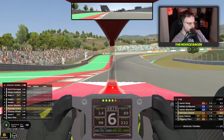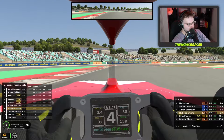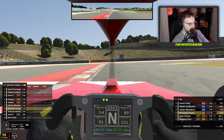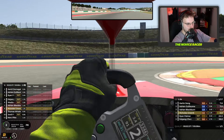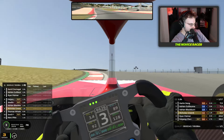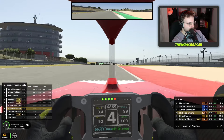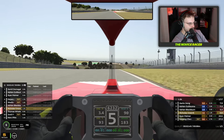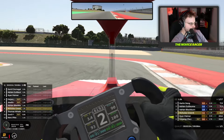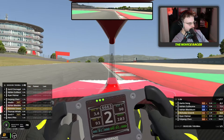Coming down to the first heavy braking zone here. And remember, tyres are cold, brakes are cold, so we've got to get a decent lap in to start. That's not too bad. Round the first couple of corners, cut this to get the straightest line possible so we don't have to lift off. And then the second hairpin coming up at the end, braking at the end of the green. Trailing off, and nicely taken.